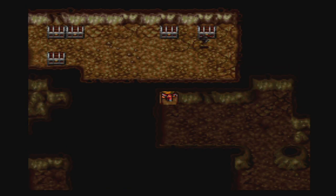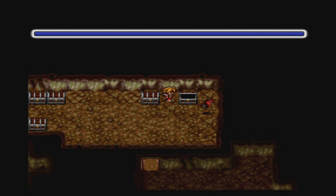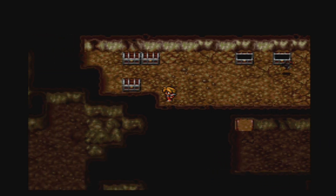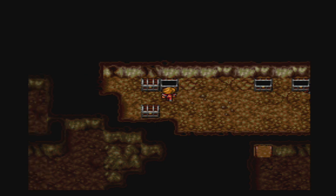That bat is in an awful position, but it's fine now. In front of these two chests are set encounters, so be careful with that. To the right of the bottom chest is a set encounter, and in front of the chest to the left is also a set encounter, so we're pretty much stuck.